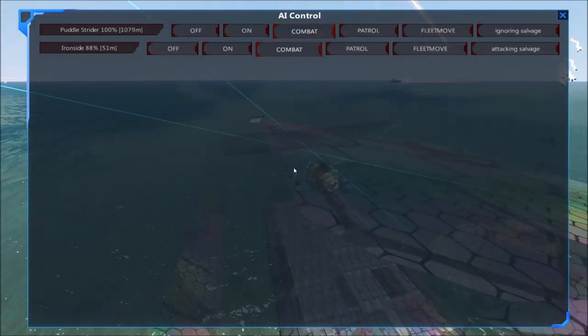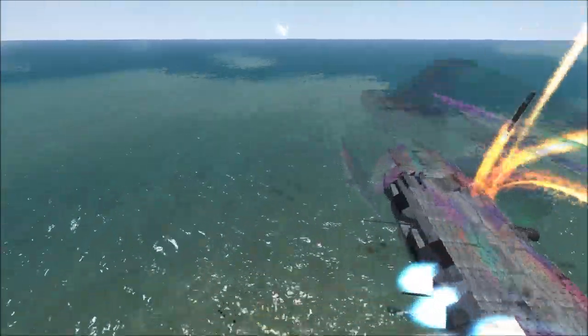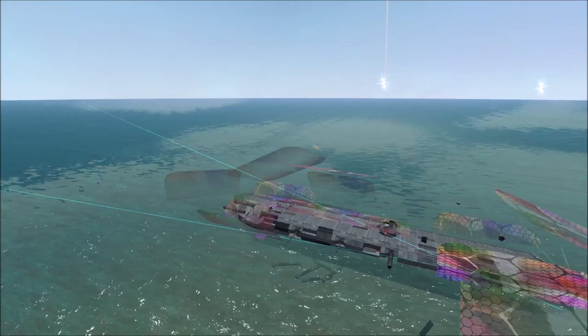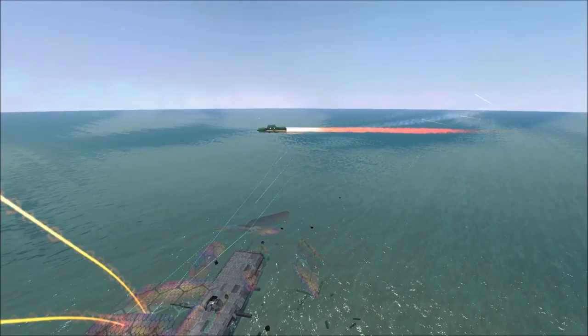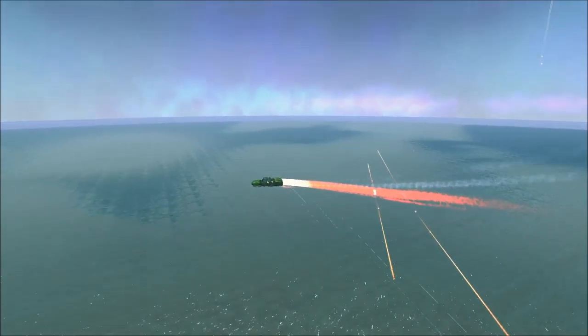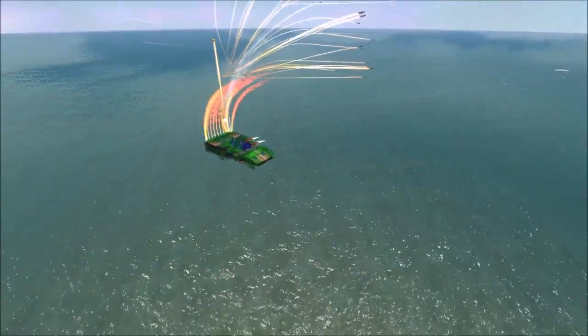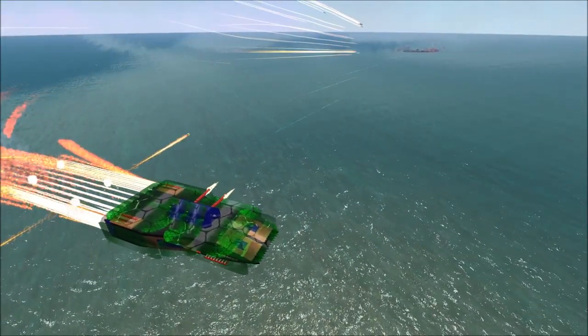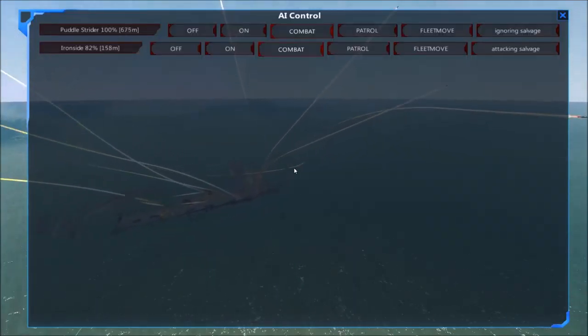There are barrels shrunk from gauge increase losses, and it looks like pieces have been chopped off in some spots. The Ironside is at 88%, Puddle Strider at 100%. I'm guessing it's the EMP from the Puddle Strider that is causing so many issues right now. All the action is over here — all the destruction and blocks blowing up and falling apart. Nothing's really happening to the Puddle Strider; it's not even getting attacked that much.